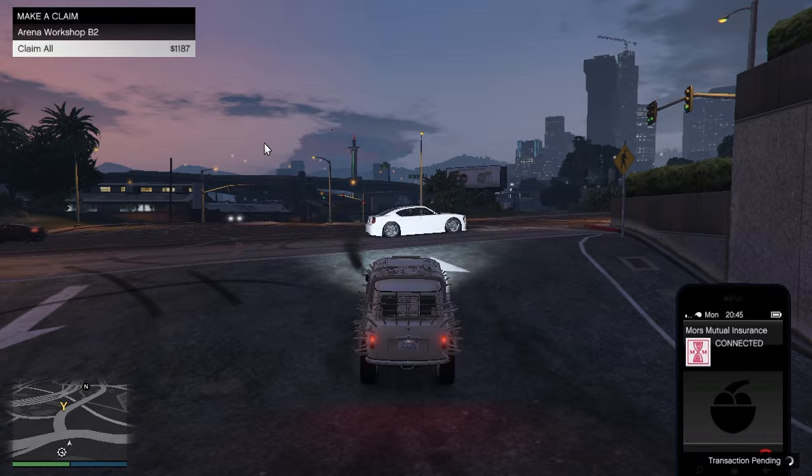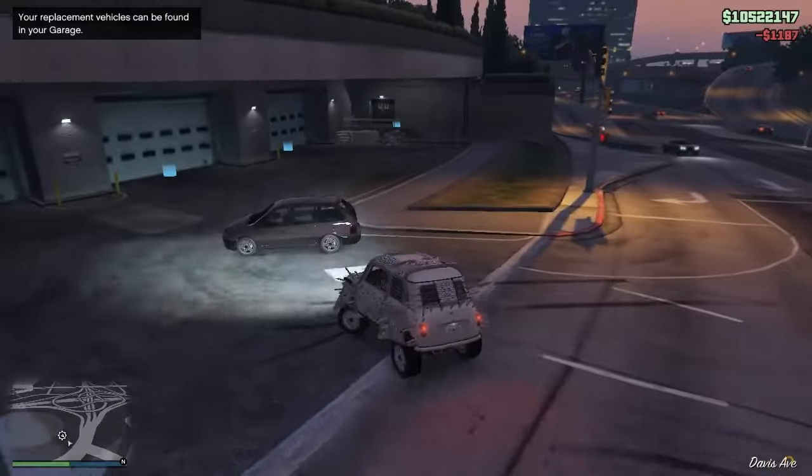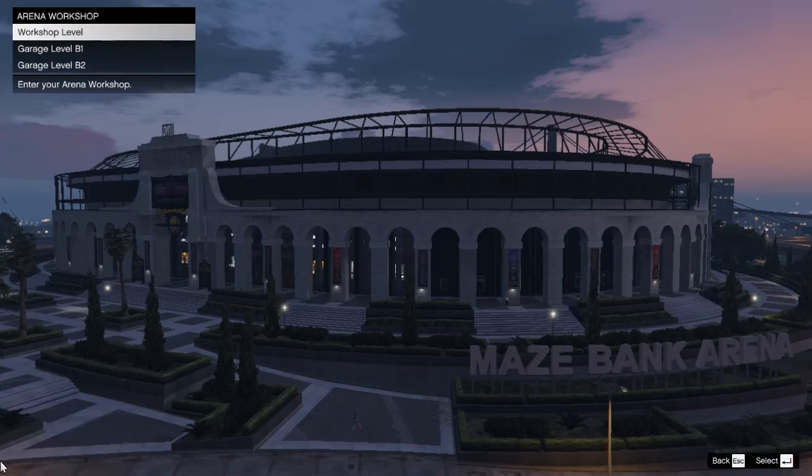Now you have to press 'Claim All.' After claiming all, you have to get back into your garage with the duplicating vehicle.